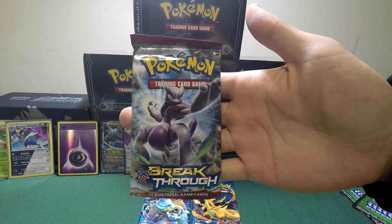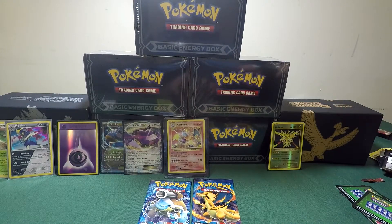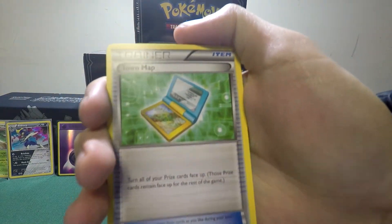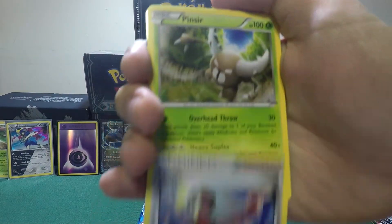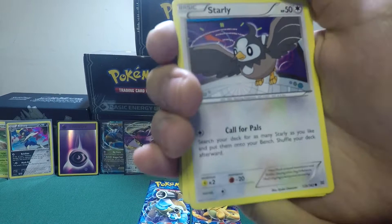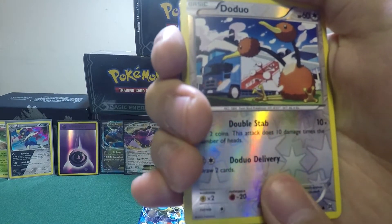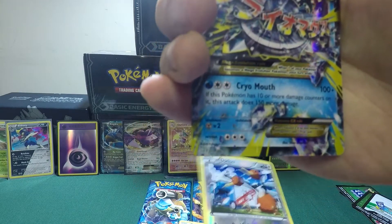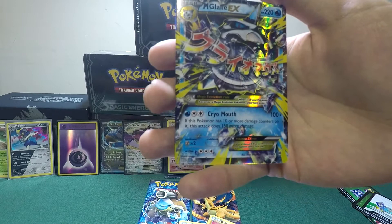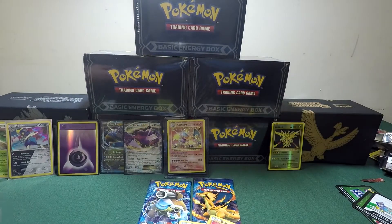Next the Breakthrough pack. Let's do this. Three to the front. We got a Town Map — one of my favorite cards in TCG because you get to look at all your prize cards. Judge, Pinsir, Flabébé, Fennekin, a Starly, a Swinub, Yanma, and a Doduo. And the next card is — Mega Gallade! Pulls on the Train! Oh yeah, that's pretty cool. Let's sleeve him up. We are getting good pulls out here.